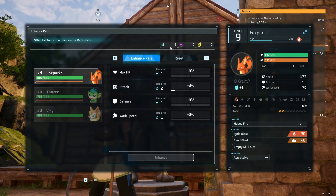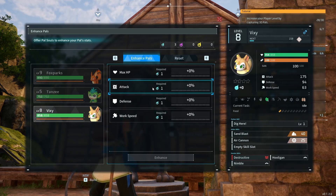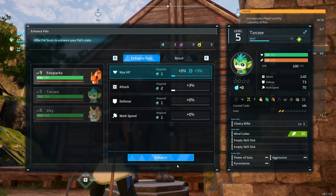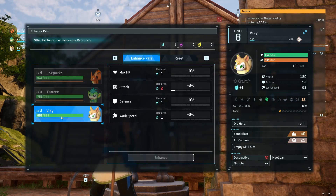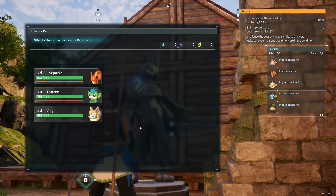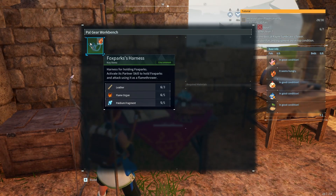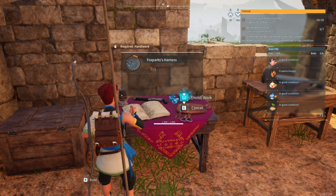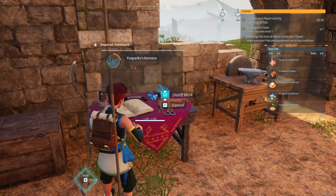How does it even work? Max XP, attack — I'll give attack, yes! Pal souls are going to work here. I have three more pal souls and I can work on others too — you have huge damage so let's add to it. I'll give this one HP too. Now let me make a fox sparks harness. There's no handiwork pal available so I'll make it myself.